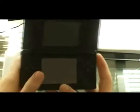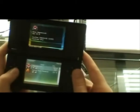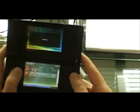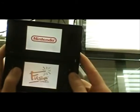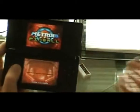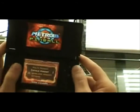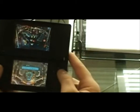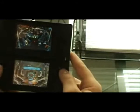Pop that in there. Turn it on. So far so good — loaded. You get to the operating system nice and fast. Metroid boots up just as quick as the original, I'd say. Rumble works great.